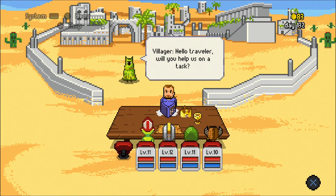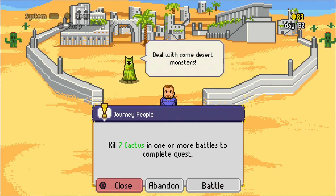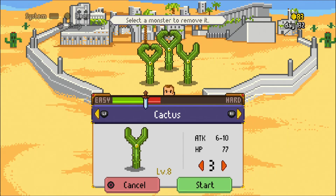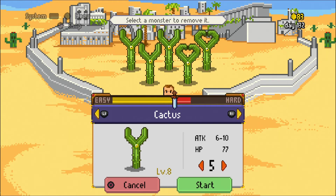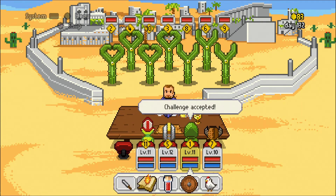Random villager: 'Hello traveler, will you take us — help us on a task? It's quite easy, all you need to do is battle a few monsters.' Chill out, we'll deal with some desert monsters. I like the cactus, that's so cute. I think we're trying to do all seven at once — this should be entertaining.